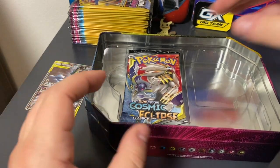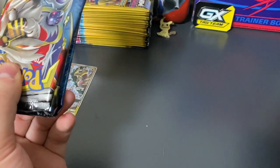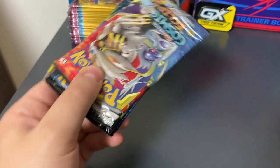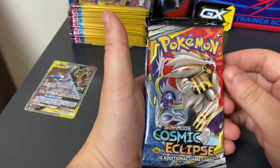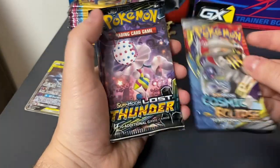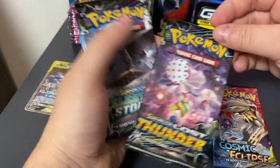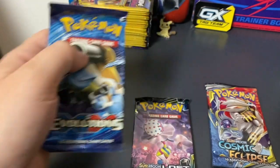Which I plan on opening up tomorrow. So make sure to hit the bell icon so we can follow up on that tomorrow, with my other pack openings and all my other videos on my channel. So we've got a Cosmic Eclipse, a Sun and Moon Lost Thunder, Celestial Storm, and an Evolutions pack.